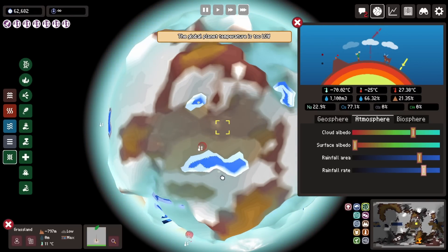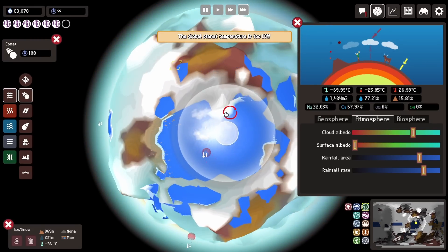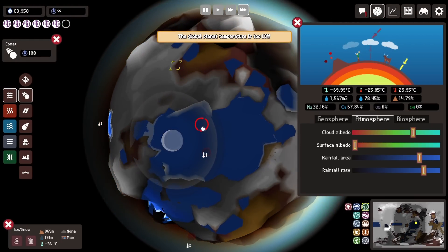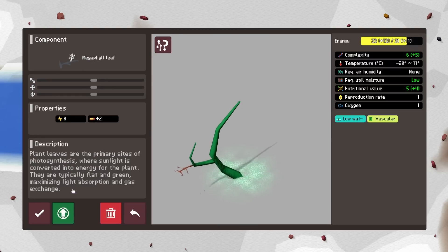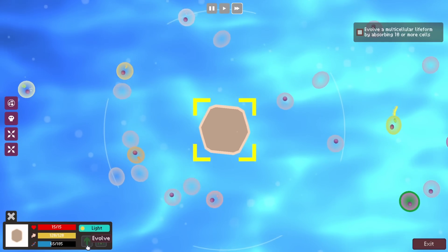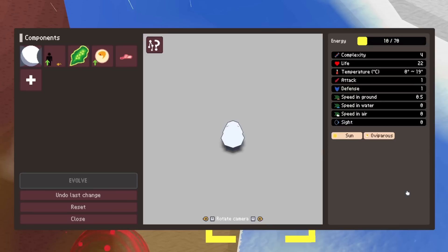I decided to place a couple more comets to maybe increase the water levels. After adding that water and letting it stabilize a bit, I created a couple of creatures again, but this time I decided to help the evolution a bit, especially with the plants — I wanted to make sure they can expand the low water areas a bit. And while I was doing that I thought, maybe I should create a photosynthetic animal, that way I actually don't need the vegetation and they will be able to live outside.